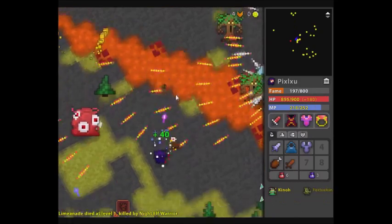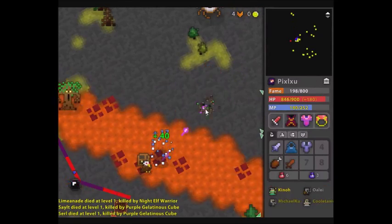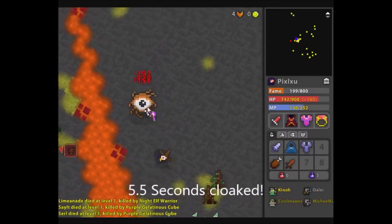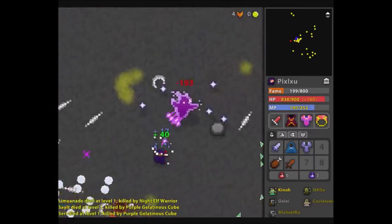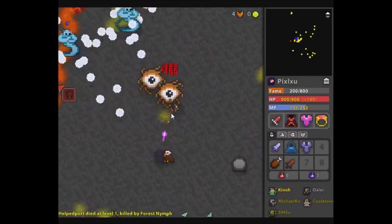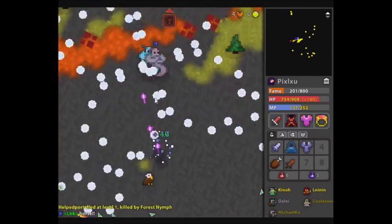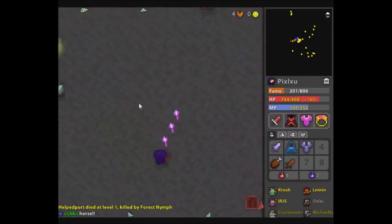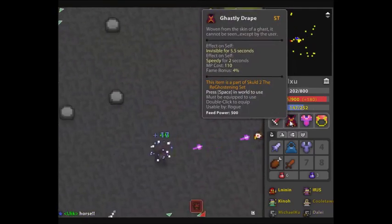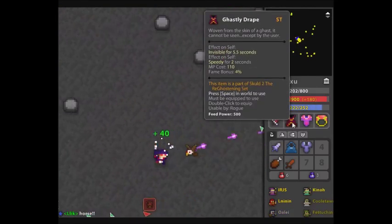The nice thing about the Ghastly Drape is it has the same invisibility time as the T6 cloak. But what I found was kind of sketchy was running around the Godlands — if I saw a Beholder or a Ghost God, which could potentially one-hit me, I almost ran into the gods because of the Speedy. If the god was still shooting I might have died because of the huge amount of gods there. It's hard to control your character when you're going very fast with Speedy.